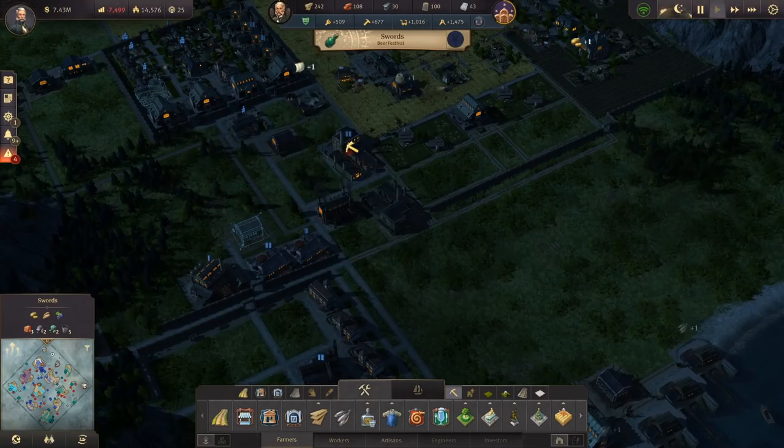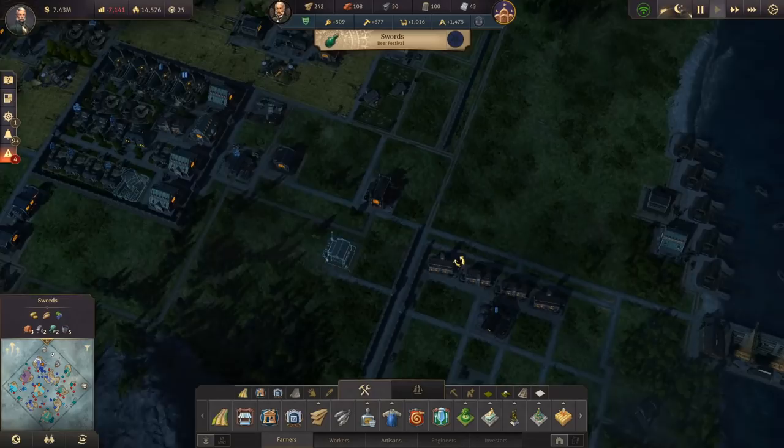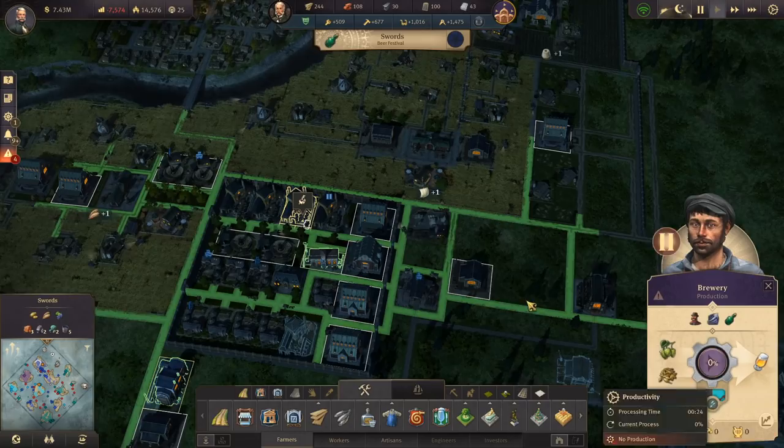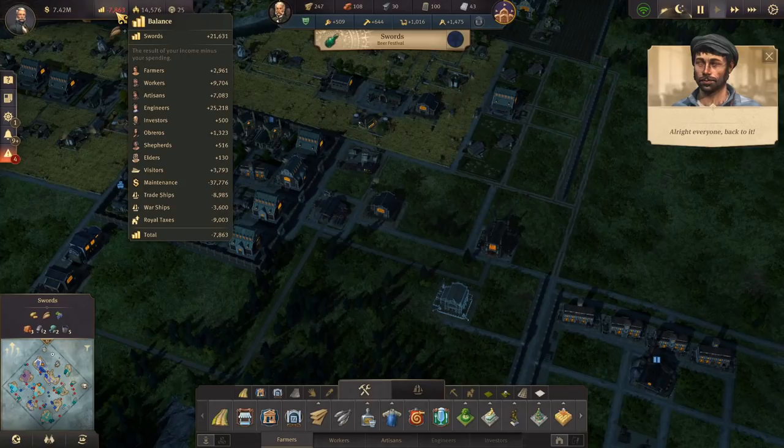Let's just get rid of the rest of these buildings — that's going to save us a bunch. Now the interesting thing is we've actually got this power out here which is almost redundant in a way — we're boosting St. James's Gate. Some of this is paused when it doesn't really need to be. But yeah, that saved us a bunch of money, although it's getting a bit worse.